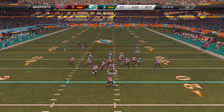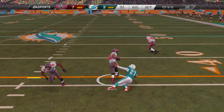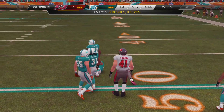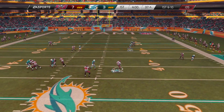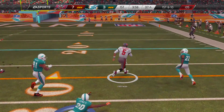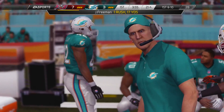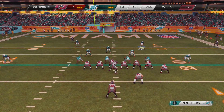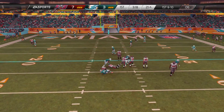Tampa Bay Buccaneers come out in the very next possession of the game. Look at Doug Martin go — he's going to stop, plant, run, and go all the way down to about the 50-yard line. That was another nice run. Three carries, that's all it needed for him to get over 100 yards. Josh Freeman says why not, I want to get in some rushing yards too — he's going to get 17 yards on that run, putting them in the red zone. Freeman drops back but he's going to get sacked.